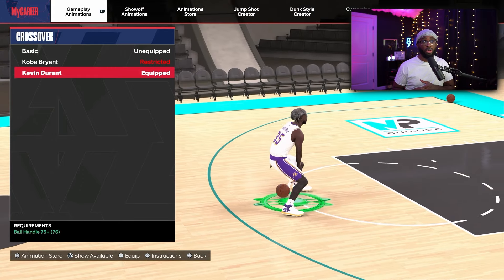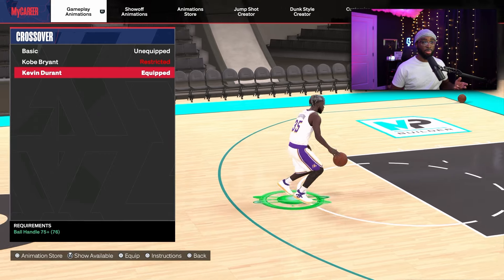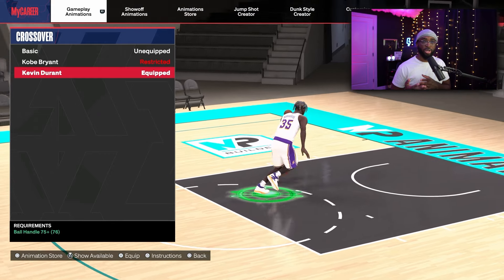For escape moves on 6'10"+ builds, Kevin Durant is by far the best. This is where you get your misdirection behind the back, hezis, and misdirection crossovers — all from Kevin Durant escape moves. All you need is a 75 ball handle, so most of you should be able to get this. For combo moves, go with pro. For crossover, go with Kevin Durant again — he has good animations for taller builds.